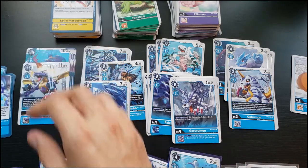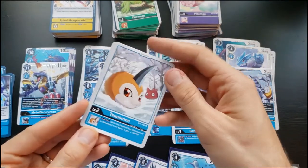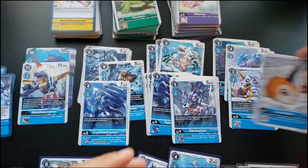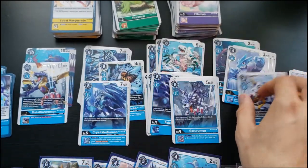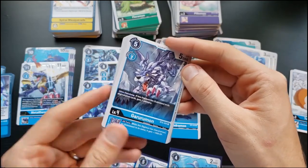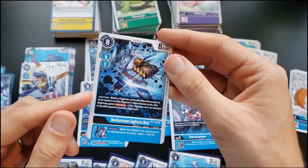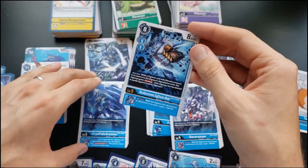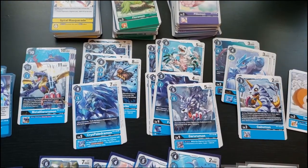Neptunemon can't be attacked but is otherwise vanilla — not sure I'd run that. There are kind of two tracks with blue. One starts from the egg and is all about Garurumon and Omnimon: if it is Garurumon Omnimon, get 1000 DP. Gabumon reveals three and looks for them. Garurumon says if it has a Gabumon, gain a memory, and if you are Garurumon or Omnimon, get stronger. I also got a WereGarurumon Sagittarius Mode which makes it stronger if put on top of a Garurumon — mode change — and it gets Jamming.